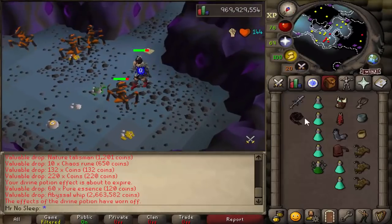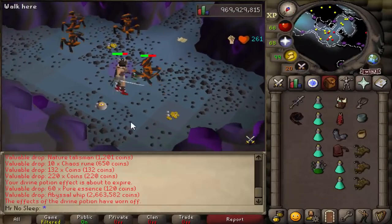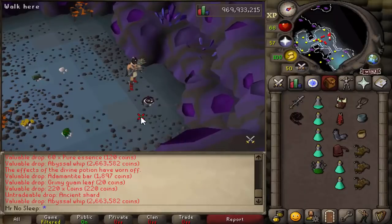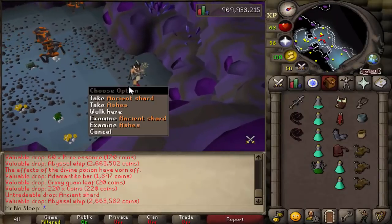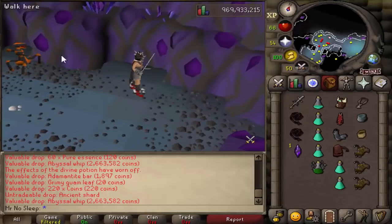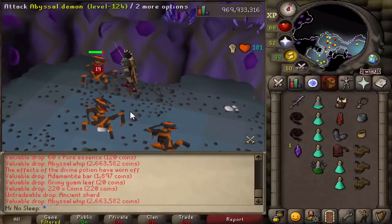We're starting off the video with not one but two whip drops on my very first task, which was 120 abyssal demons. The goal for this video was to get XP, points, superiors, clue scrolls, dark totems, and if we were lucky enough, a pet or maybe two.